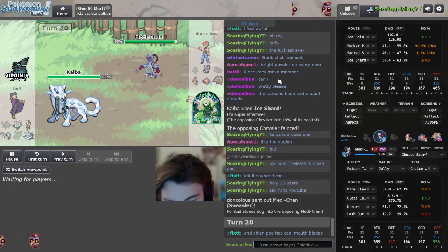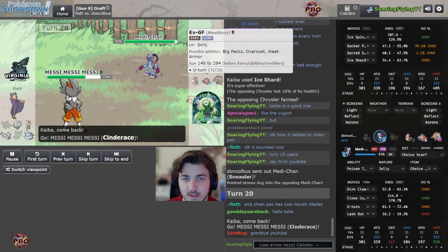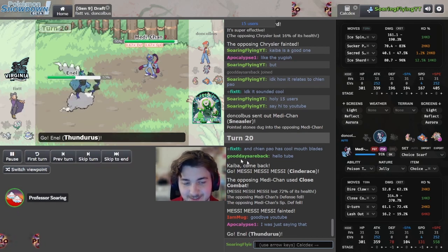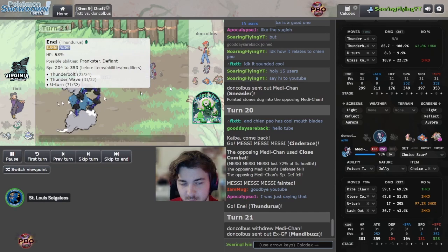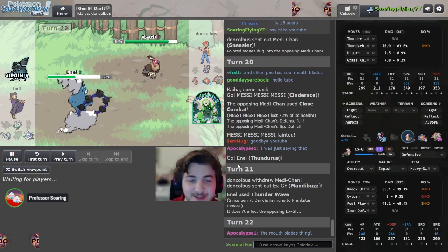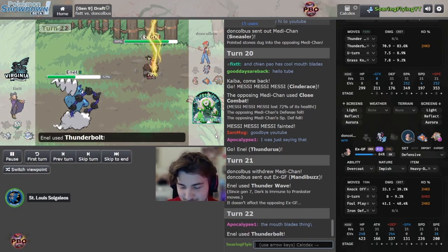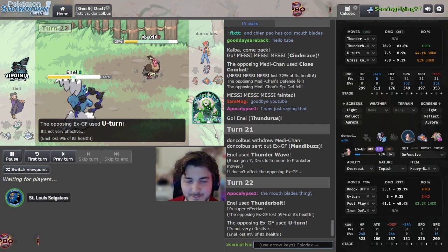Oh here it is - Medicham. And Chin Pal's cool mouth blades. Cinder - based, more like a mug is here. Goodbye YouTube - I was just saying that. T-wave POV, T-wave most likely. I love how it has to add 'since Gen 7' - like hey idiot, since Gen 7 this doesn't work. A lot of times I've accidentally clicked a Prankster move into a Dark type, or clicked priority and forgot Psychic Terrain was up. That's how the interaction works and I'll just forget - then bam, no Prankster. God damn it.